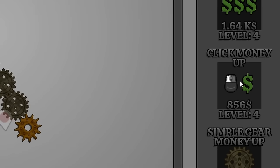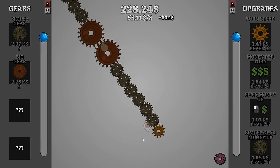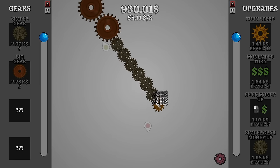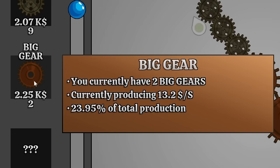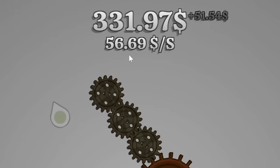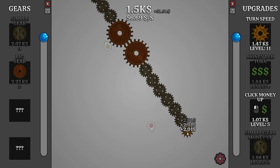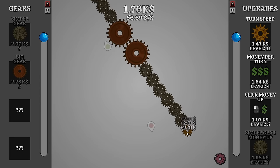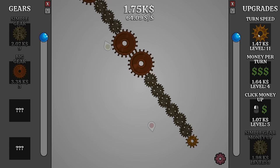I'll buy the click upgrade and buy it again - so now that costs more than a thousand. How much money do I get per click? Two dollars now - two dollars and a penny, gotta count those pennies. The next upgrade to unlock is the big gear money up, which currently gives us five per one of them. If we upgrade again we're getting quite a bit more. Our money is constantly over a thousand now so we should be able to do that in no time. 64 per second - I like it.